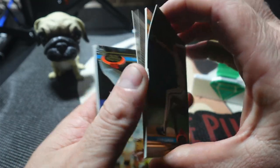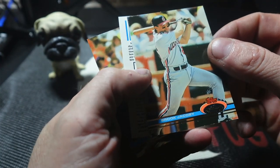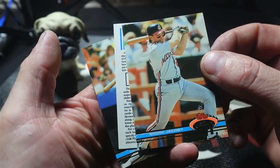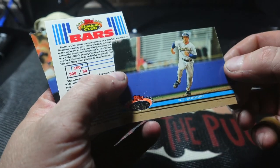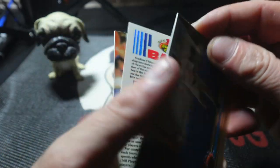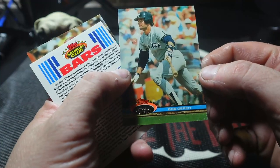Sticking together just a little bit — bad thing about these from the 90s, they have that UV coating on them. We got Brook Jacoby. So we're gonna get some paper loss on these. Got BJ Surhoff, and we got Bob Geren.